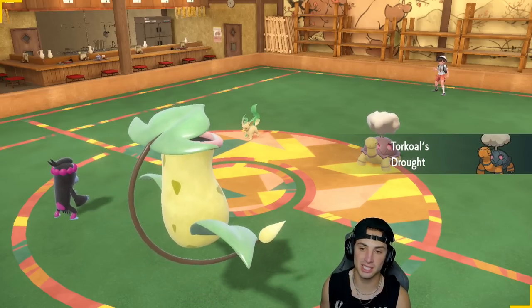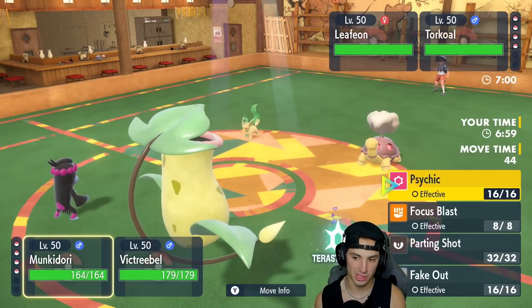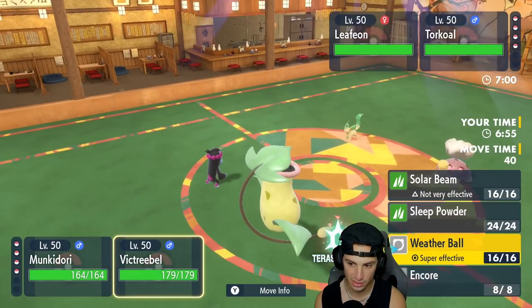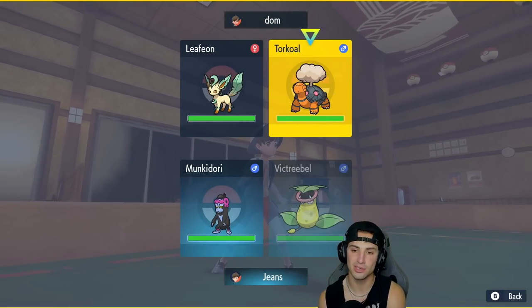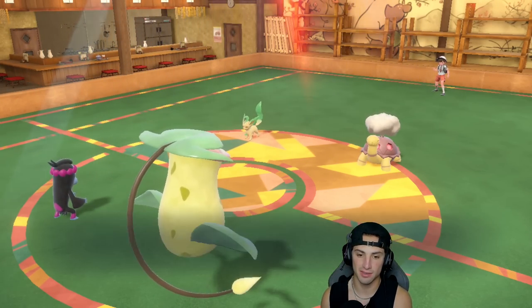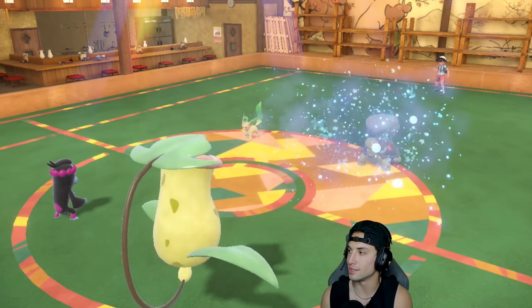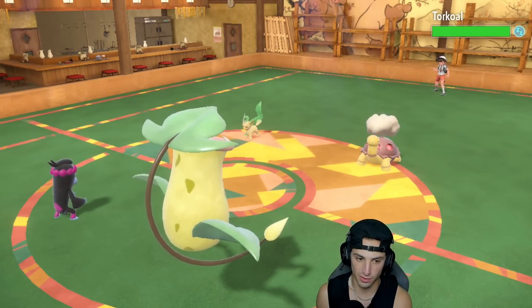They end up going into the sun squad — Torkoal alongside Leafeon. From here we just straight-up Fake Out the Leafeon and then go for a Sleep Powder into Torkoal. Fake Out comes out from Munkidori, we make Leafeon flinch, and fingers crossed Sleep Powder lands — and it does! Beautiful, a solid first turn.